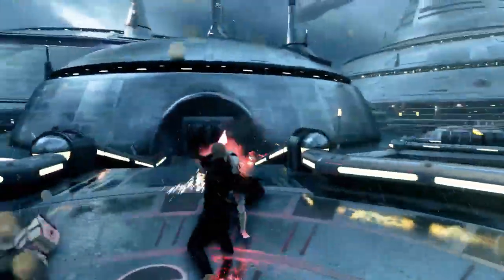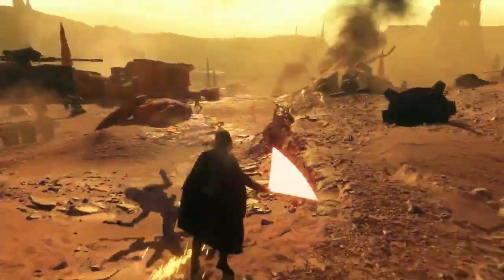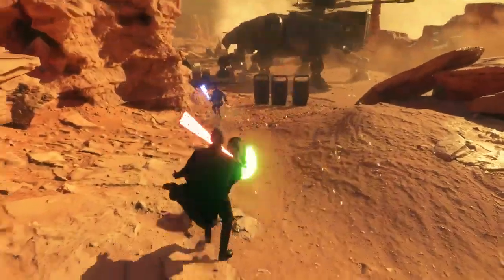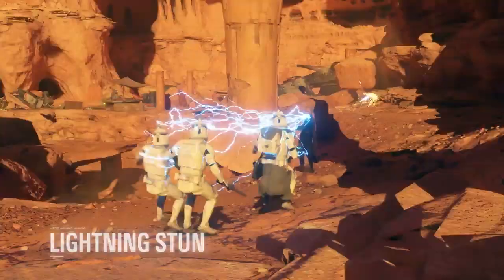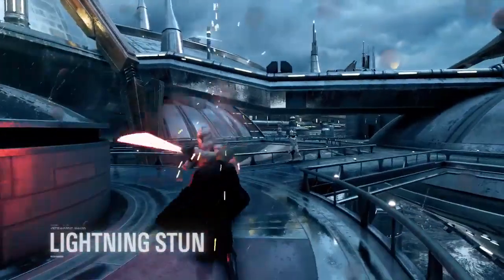Dooku's base attack with his signature lightsaber deals lots of damage. Defensively, he's able to deflect opposing lightsabers with great efficiency. His lightning stun throws all enemies within range to the ground, inflicting harm and leaving them open for attack.